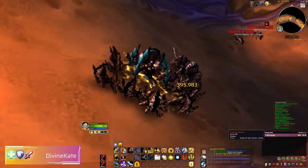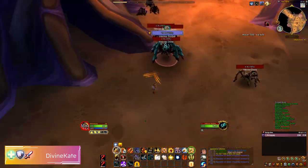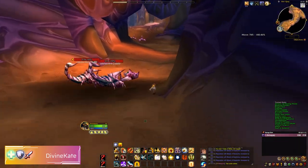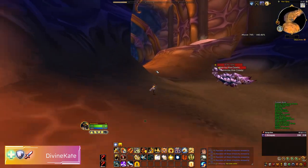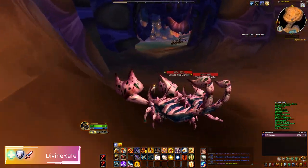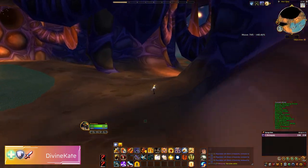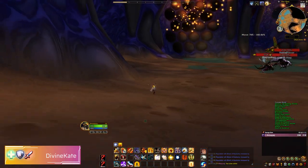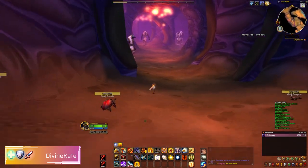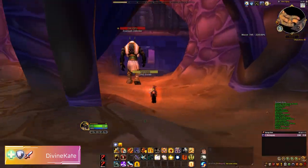The second pet in your team will be the Anubisath Idol from the Temple of Ahn'Qiraj, located in the most southeast part of Kalimdor. This raid is quite long but the pet is worth it. I have used a combination of Grumpy and Anubisath Idol for quite some time. The boss that drops the Anubisath Idol is the Twin Emperors. All the bosses on the lower level can be skipped — it's only the first boss in the entire raid that needs to be killed to access that set of bosses.